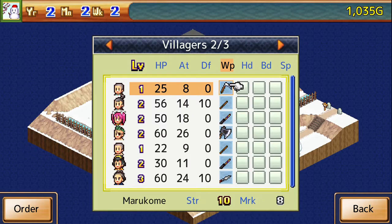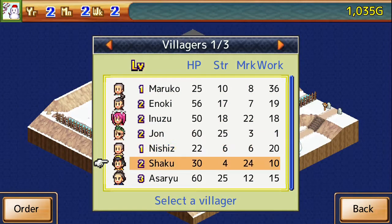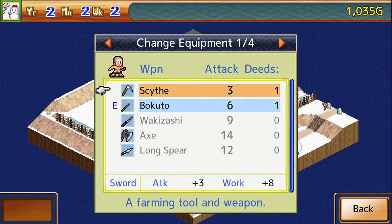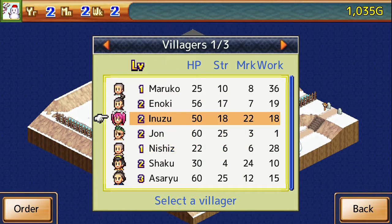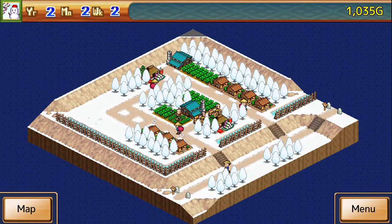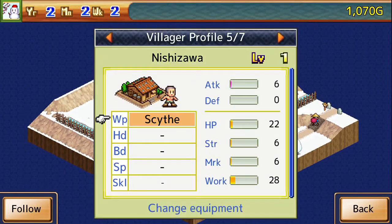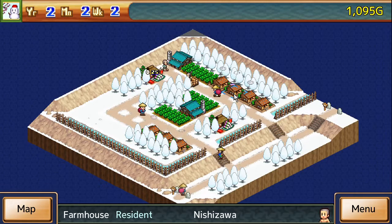Do I have anybody with a particularly decent work stat here other than Maru? Nishi kinda does. We could actually take his weapon and give him a scythe — that'll give him a plus eight to his work. He lives pretty close to the fields, so that makes sense.